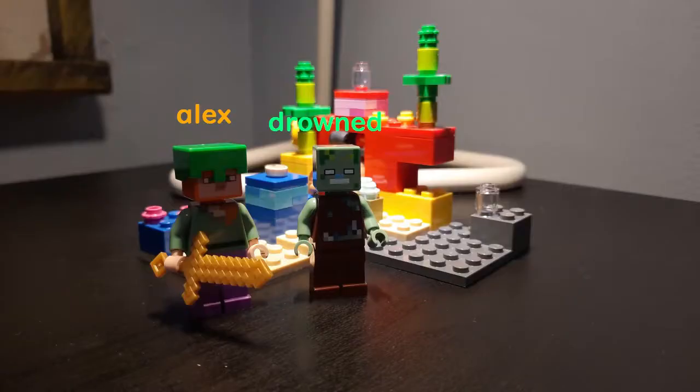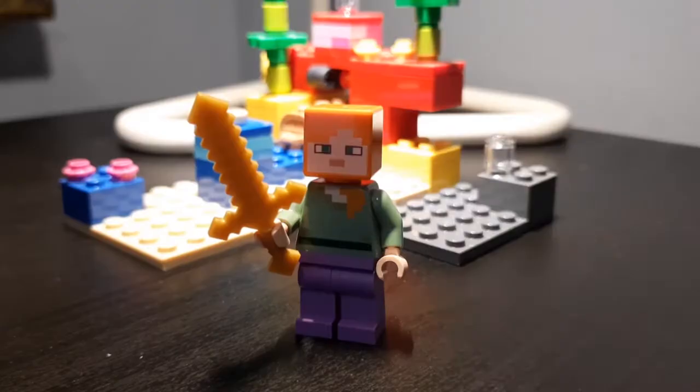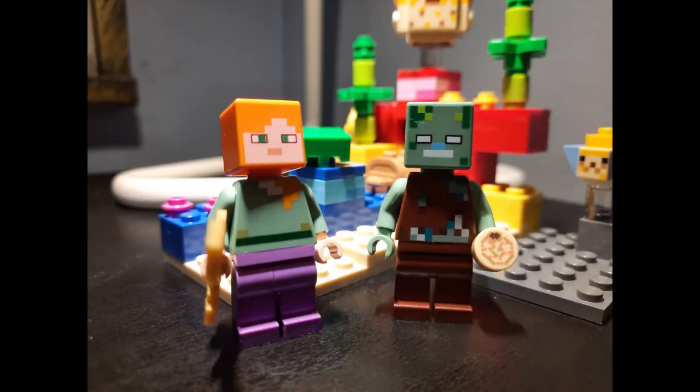First of all, this set comes with 4 minifigures which are Alex and Drowned Zombies. There are also 2 buildable figures — a big and small pufferfish. Alex is holding a golden sword while wearing enchanted pants and a turtle shell. Both prints for this figure are superb.